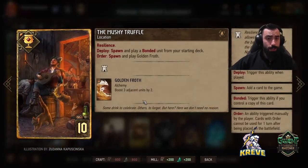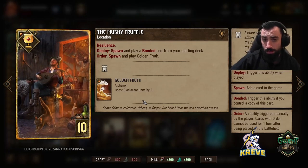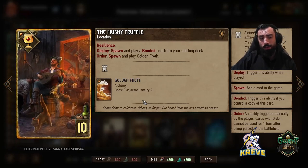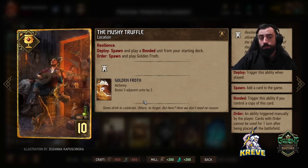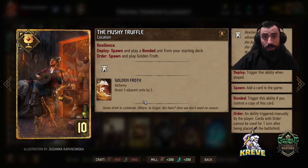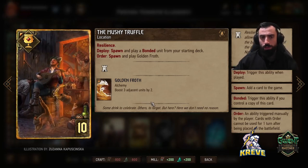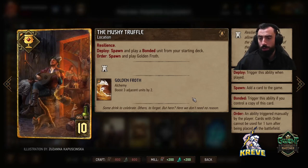We've got Truffle in here — spawn and play a bonded unit from your starting deck. Truffle makes a lot of sense once again because we've got Yennefer, so we're spawning a unit and it works good with her. We've got Golden Froth. I do like to play this round two on the bleed. Pretty much the way we want to play this deck is to owe the opponent — unless they're a solitaire kind of deck and not control heavy. You could go a long round three, but otherwise we just really want to go for good tempo in round two, go for the bleed, get some good stuff out of the opponent.